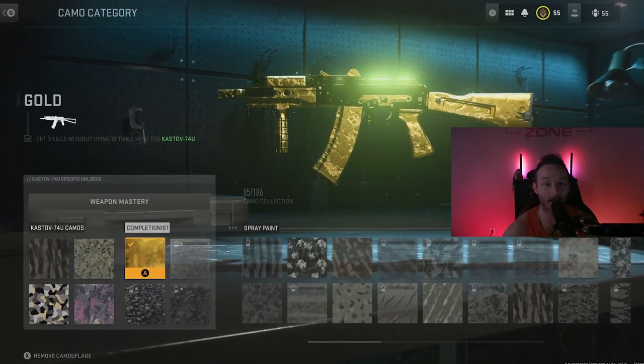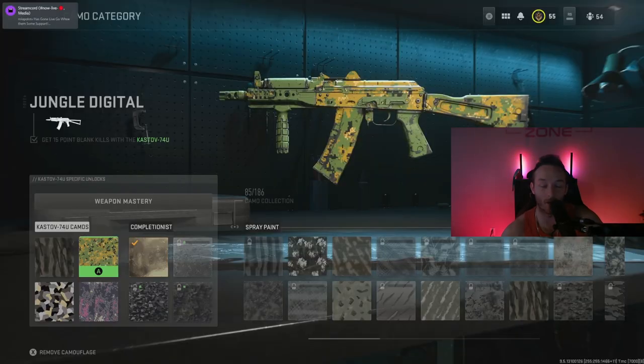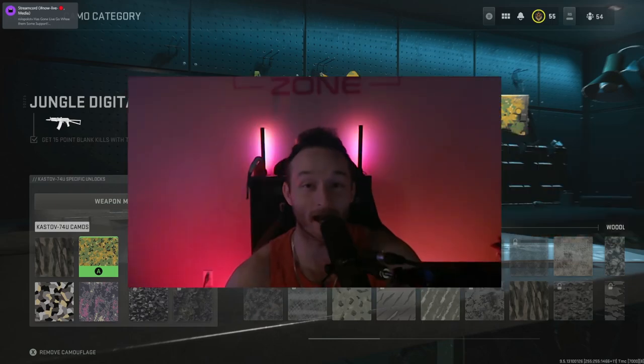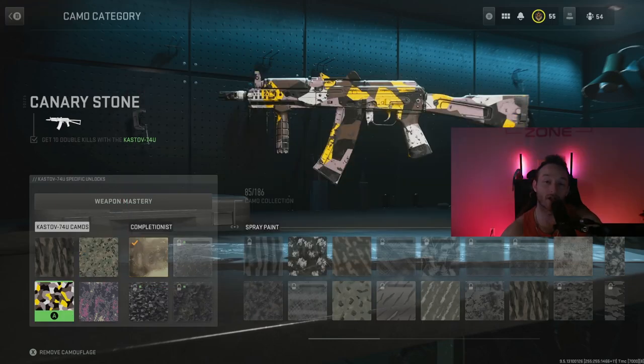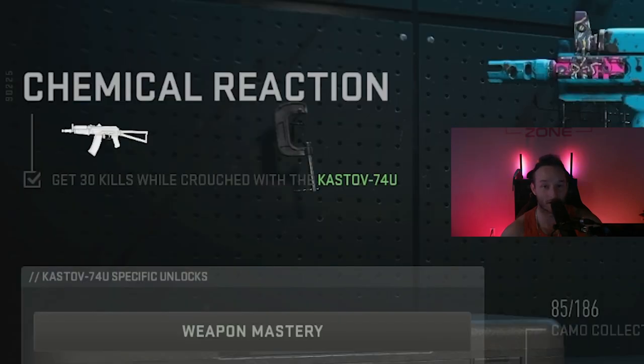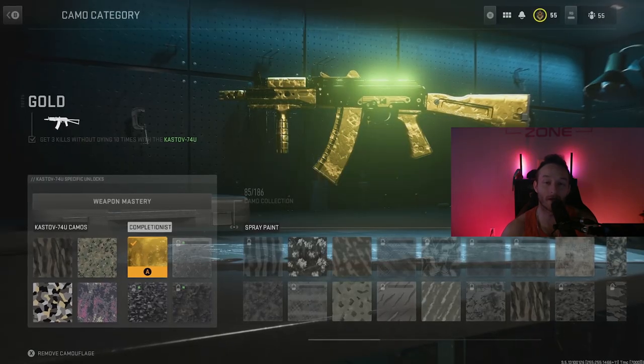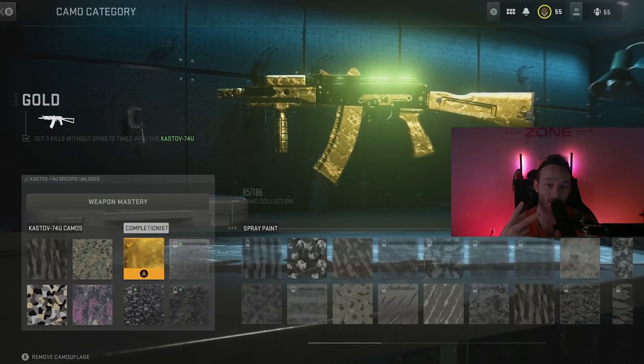Moving on to the camos — if this gun takes you more than two hours to get gold, you need to go back to Apex Legends. All you have to do for the first camo is get 50 kills. The only difficult challenge is 15 point blanks; you literally have to be inside of them, something a lot of gamers aren't familiar with. The next challenge is just to get 10 double kills. The last camo is just 30 kills while crouched, which unlocks the completionist category — just get three kills 10 times, and if you go on a six killstreak it counts as two.